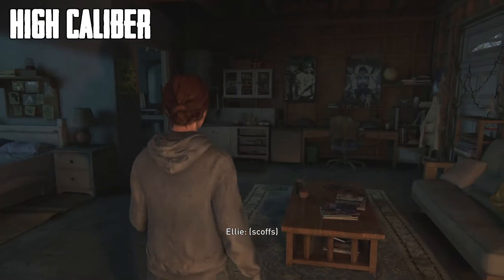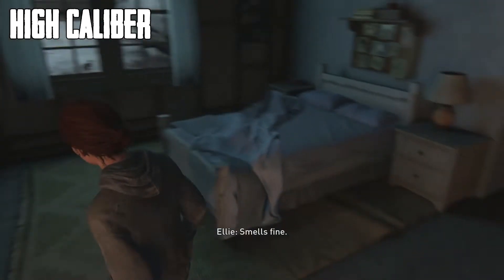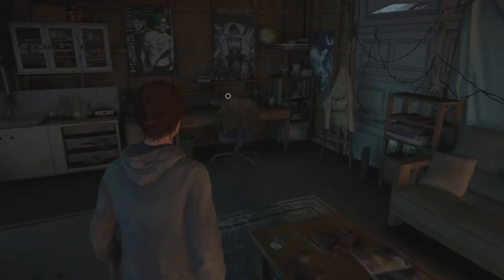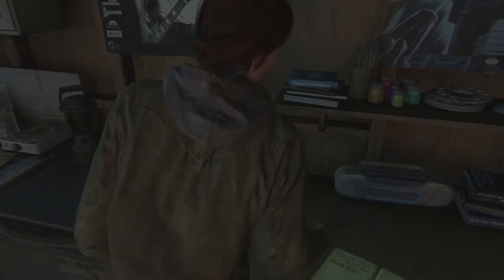What is up guys, it's Cal, and in this video I'm going to show you how to get the High Caliber trophy in The Last of Us Part 2. To get this trophy you need to find all of the weapons in the game — there's a total of 12 of them. Most of which are just through the main progression of the story, and none of these weapons are really difficult to get. They're not really hidden, so if you've beaten the game there's a good chance you've already gotten this trophy.